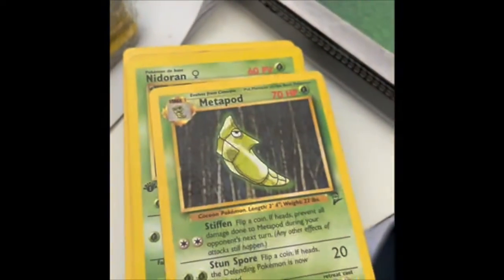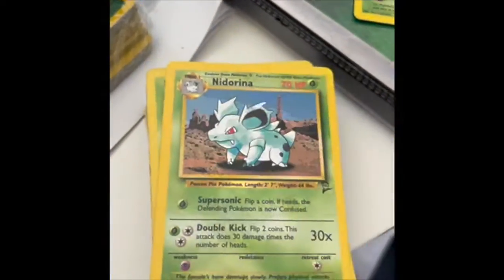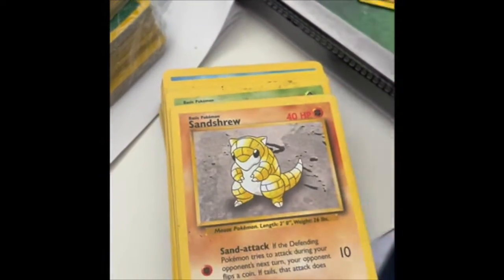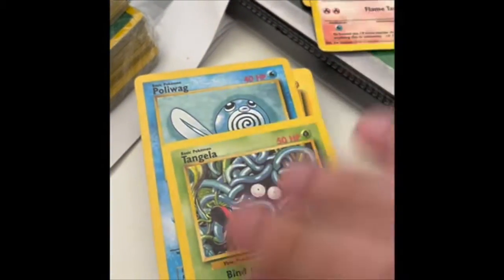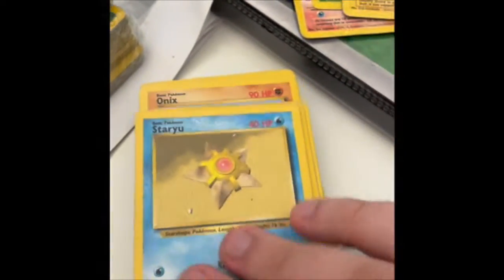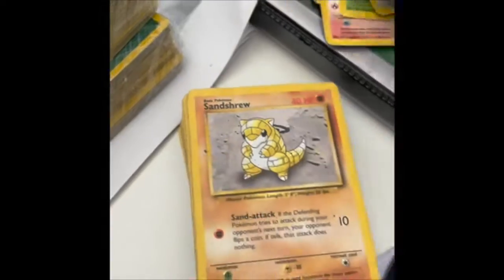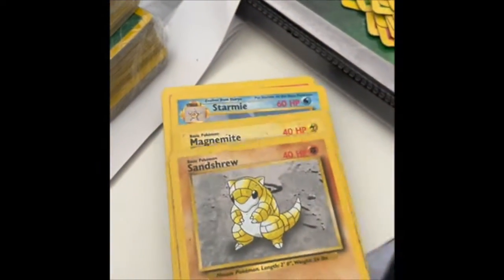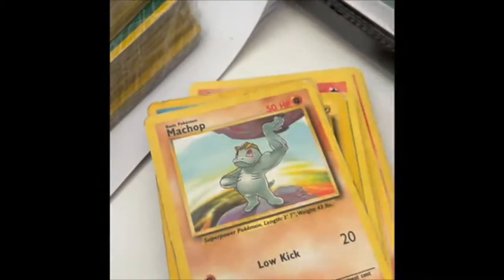Parasect, Seal, Metapod, first edition Jungle Nidoran, Base Set 2, Nidorina, Base Set Weedle, Vulpix, Sandshrew — there's my guy — I think I've got a first edition. Tangela, Ponyta, Tangela, Poliwag, Voltorb, Staryu, Pikachu, Staryu, Pidgey, Tangela, Onyx, another one of my guys. These need to clean — I'll go over them with a cotton bud, see what we can get off. Magnemite, Starmie, Magma, Raticate, Machop. Someone's eaten this Poliwirl — someone got hungry.